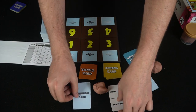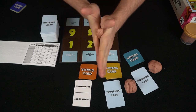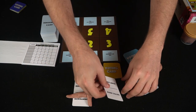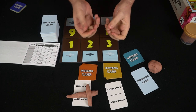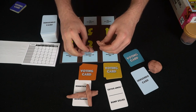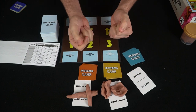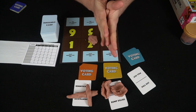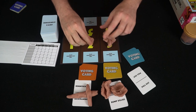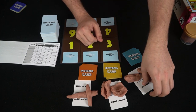Players get 30 seconds to sculpt the best they can. For example, for 'jackhammer,' you might roll the clay into a shaft-like shape. For 'bumping uglies,' you could make two deformed-looking pieces and bump them together. For 'pulling out,' you'd try to represent that action somehow with the clay — it's up to your interpretation.